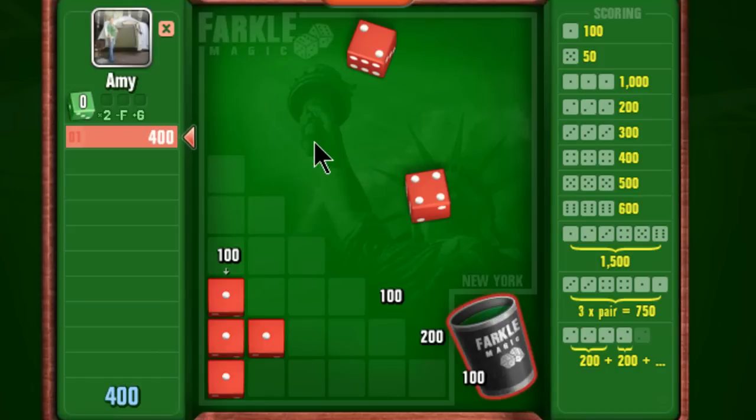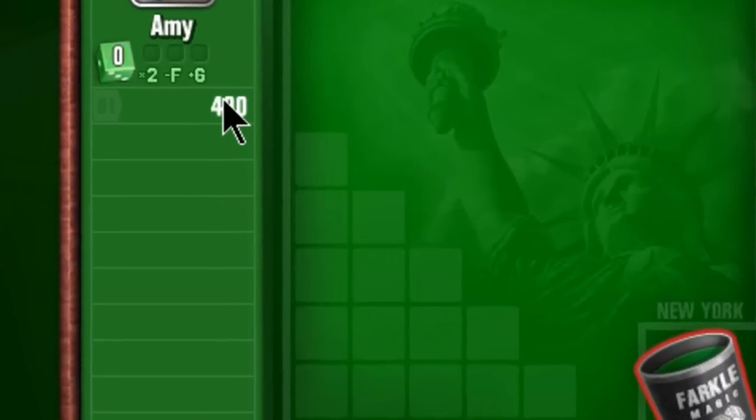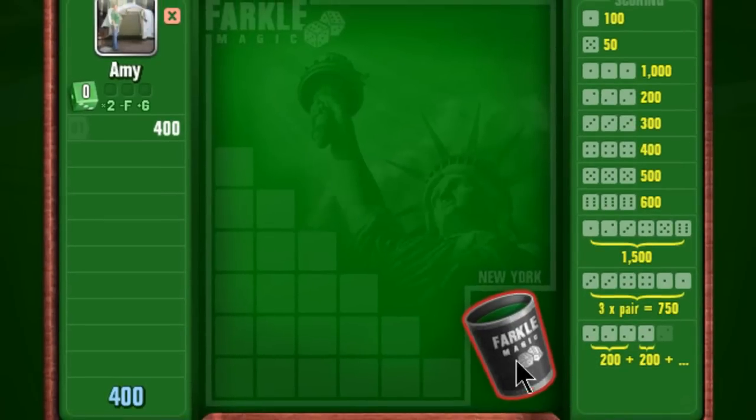I'll select a 1 for 100 points. Now there's only 2 dice left and there's a pretty good chance that I won't get any of the combinations. So I'll bank my score by clicking on it under my name and start a new roll.